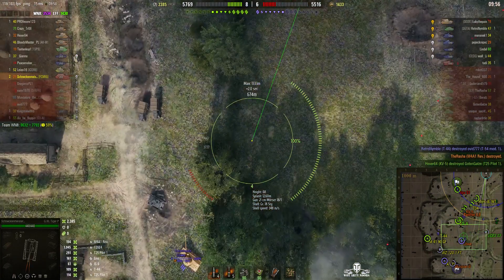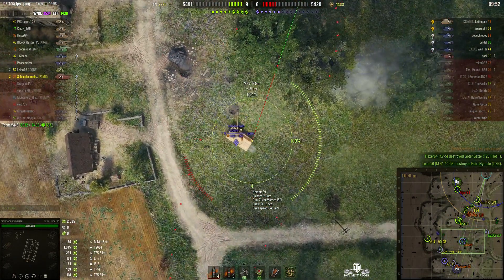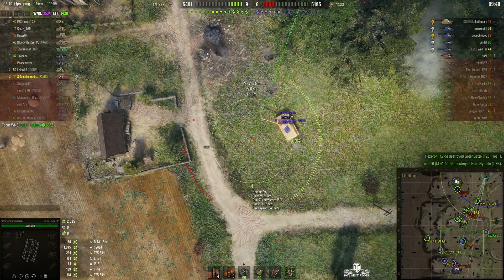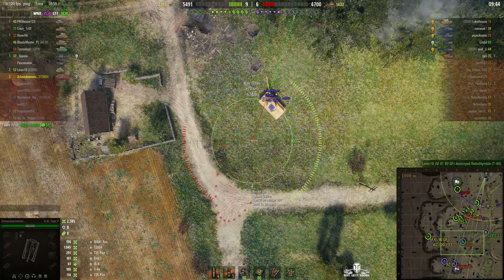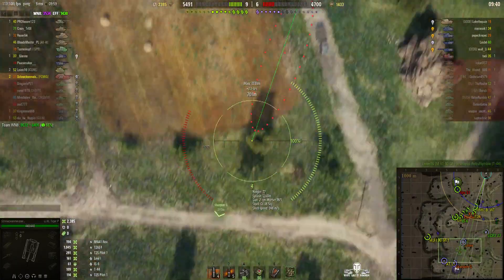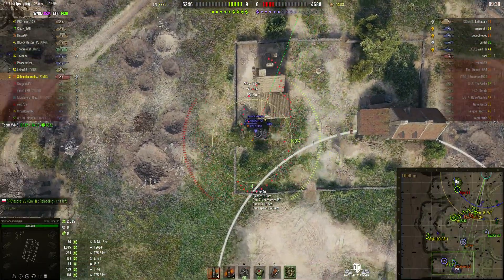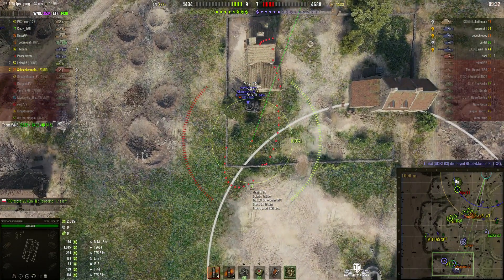Virtually all of the enemy — except for Anudez O3, a little further down in the F line — has been taken out, or most of the enemy has been taken out by his team on the east side of the map. That's good news because it means he won't have to relocate. There is still an enemy arty out there — a Lorraine 155-51 — but the problem is he doesn't know where it is just yet. Probably on the east side of the map.